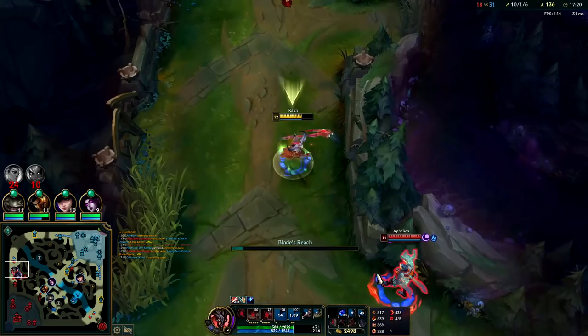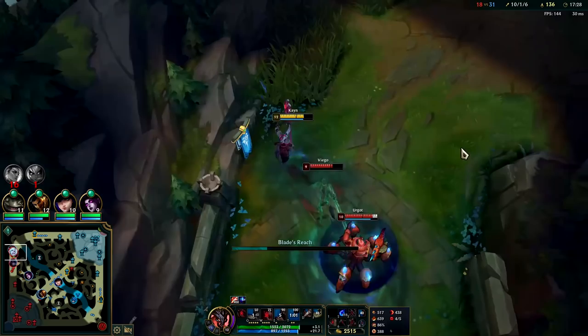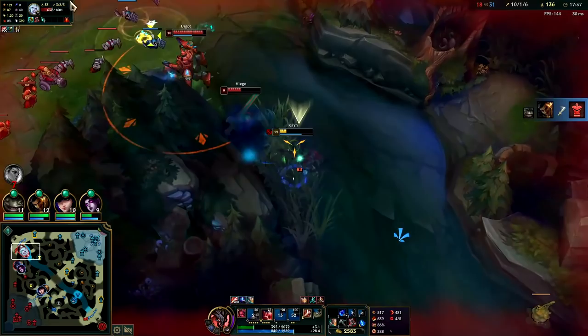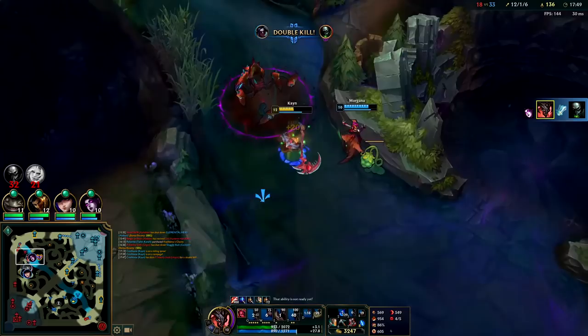You normally wait inside until your abilities are back up and I already had the main ones back. Auto attack, Q, Goredrinker. He caught me out of my E. Got the kill — Urgot doesn't have R, he actually dies here. Q, Goredrinker — he missed his R on me. Auto attack, Q. Nice.